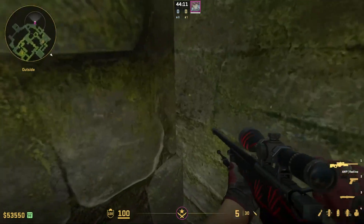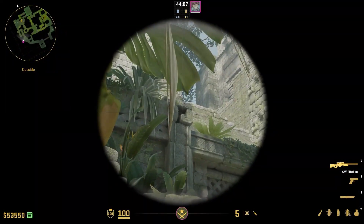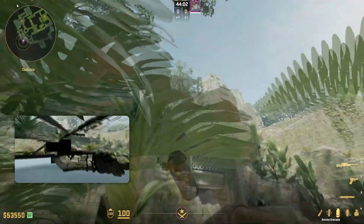The first 3 smokes are to execute A side, and you're gonna throw them all from this corner right here. The first one is a CT smoke — just aim at the middle of this square right here when you're standing in this corner and do a normal throw.